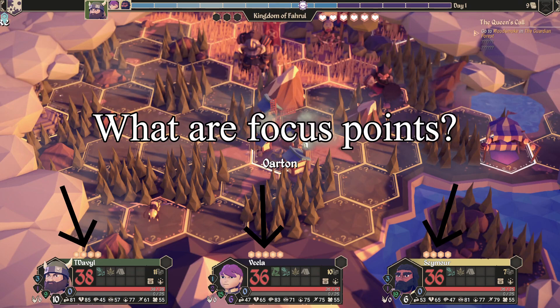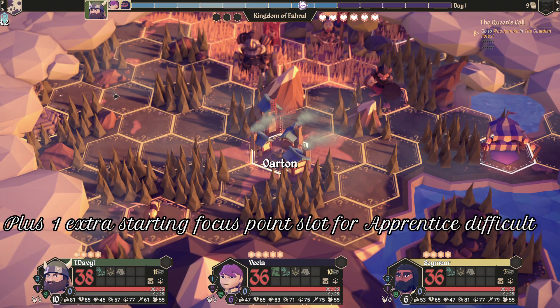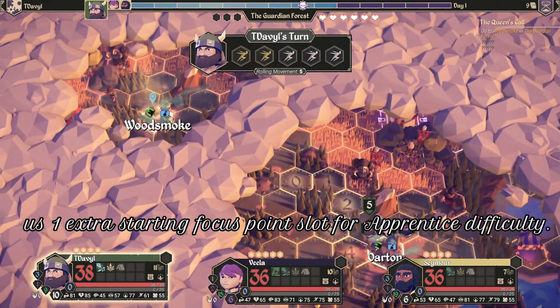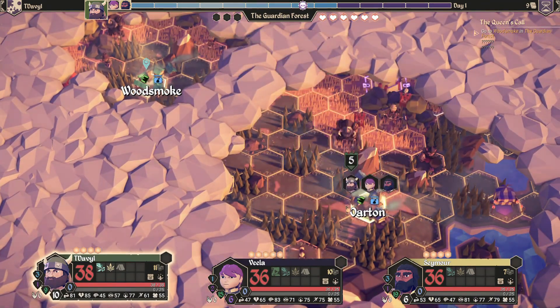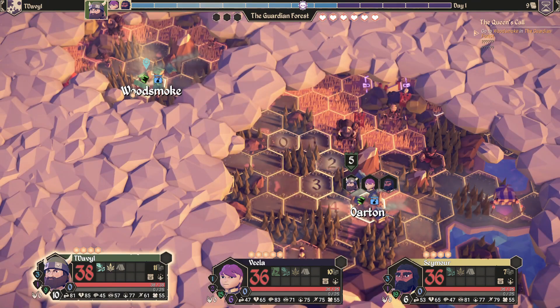So what are focus points? Focus points are these yellow hexes above your character. Every character, apart from two, starts with three focus points. The scholar starts with four, and the hobo starts with two. The scholar also has a special ability called refocus, which means at the end of their turn in the overworld, or at the end of a battle turn in a dungeon crawl, they will regain one focus point for free.